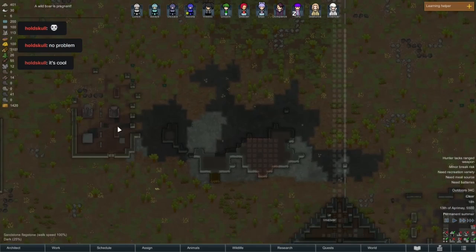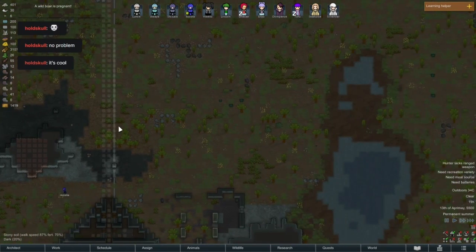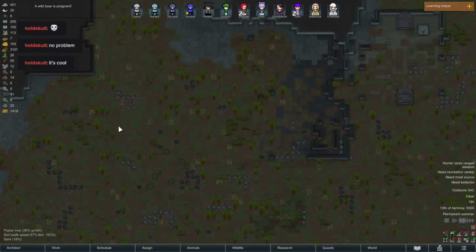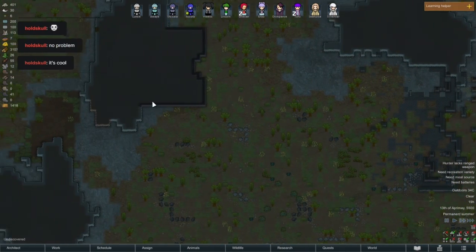I'm gonna need to find steel on this map. I wish I had the deeper drilling already. Oh yeah, that could be an enemy thing up there.